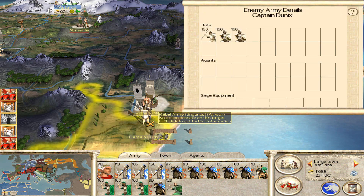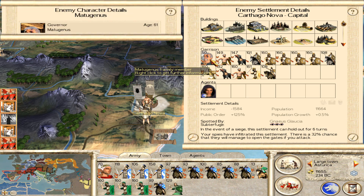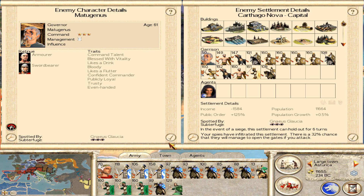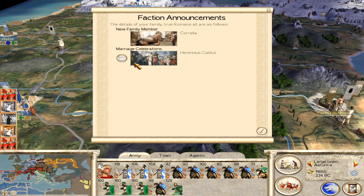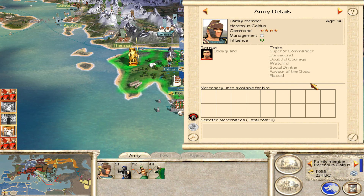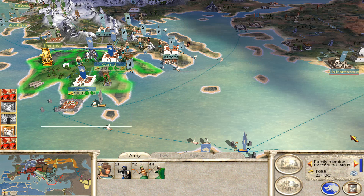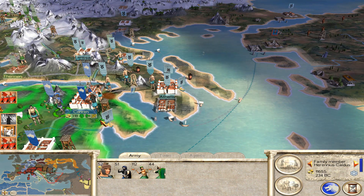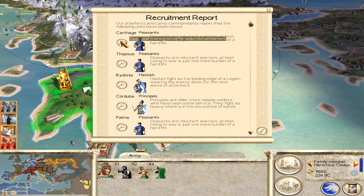They seem to be having a lot of trouble actually dealing with this very small force of rebels. Long shield cavalry. There's a family member here, 61 years old — I'm pretty tempted just to wait for him to die of old age, because he's got three silver chevrons, so he's going to be pretty hard to take out. Action announcements — some dudes got married, that's great.